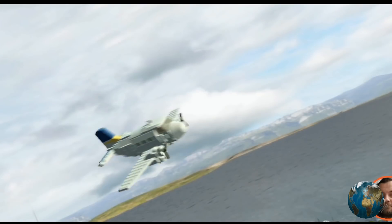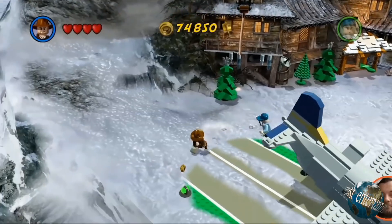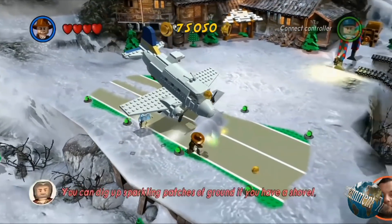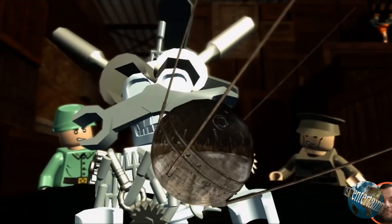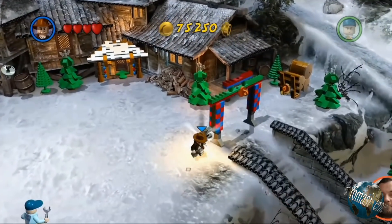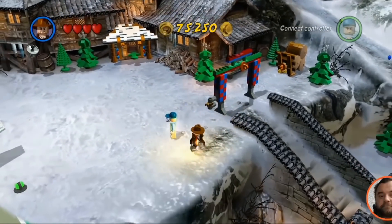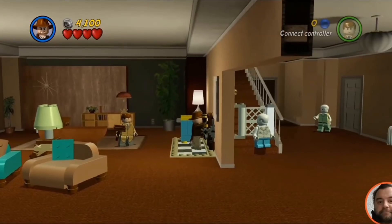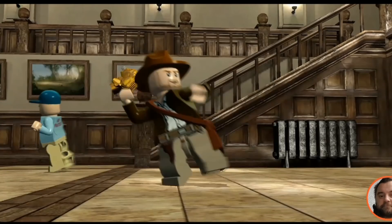On one hand, I can definitely suggest this game to kids. It follows the movies well enough, the exploration, whilst minimal, is fun, and the puzzle solving is well made. However, LEGO Indiana Jones 2 is a bit of a harder sell if you're not in the age group that it was marketed to. If you're looking for a platformer with meatier gameplay and story, then it's best to look somewhere else — that is, unless you're just looking for some mindless fun. This is the kind of game that you'd put in when you just want to relax and not devote so much time to.